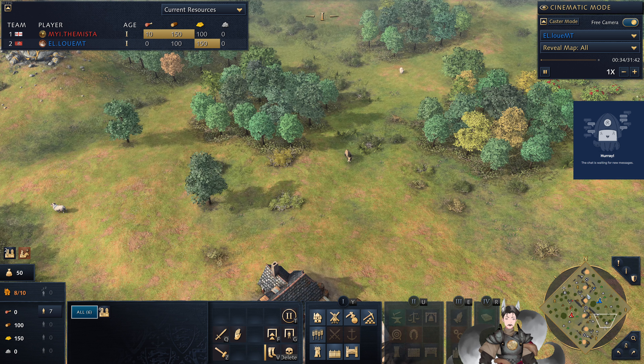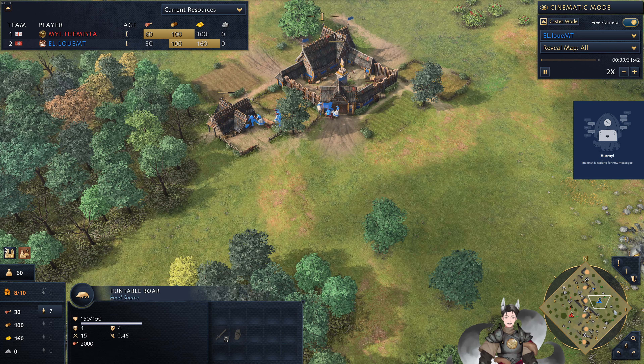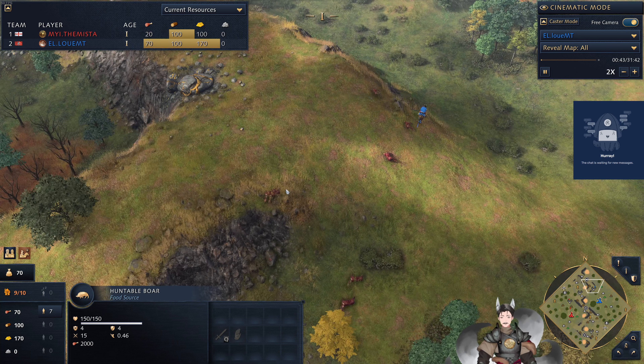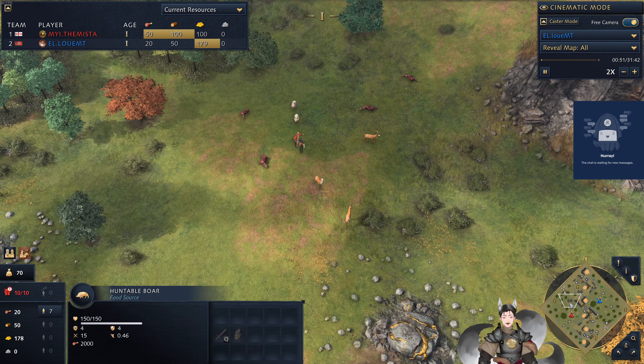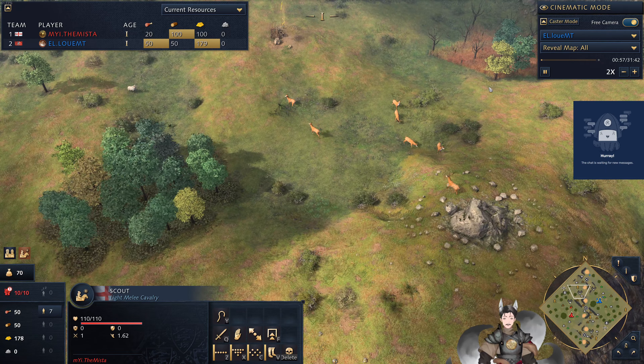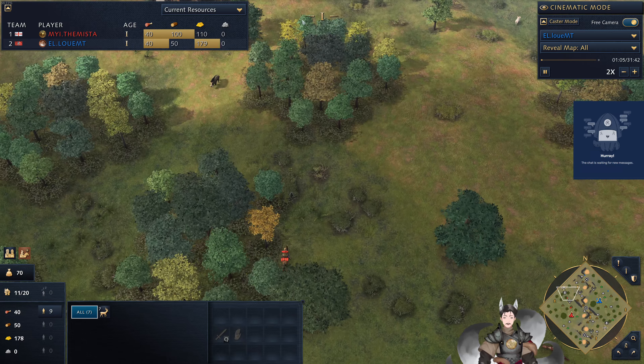Pumbaa's down here, as well another Pumbaa's up here. Let's go ahead and fast forward for the time frame. And he is taking a bad path, so he will not find the other deer deposit. Red will likely find this one. No, he will not.